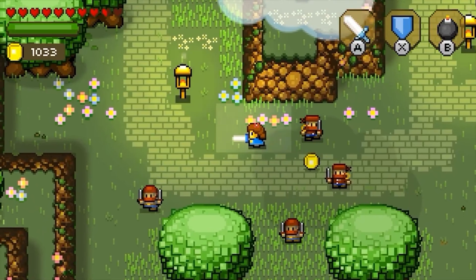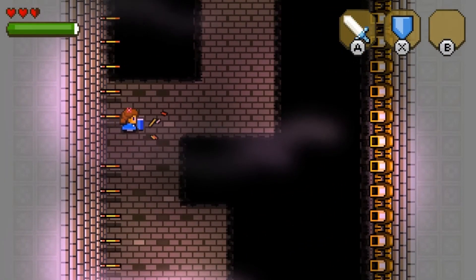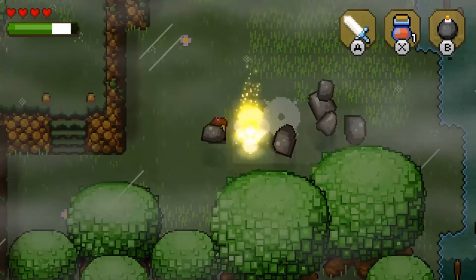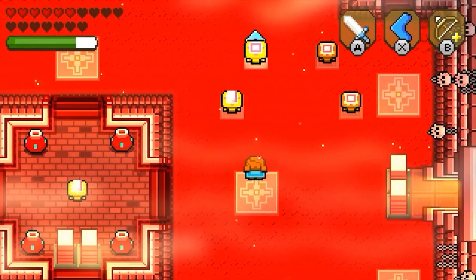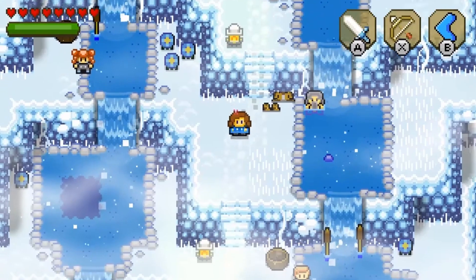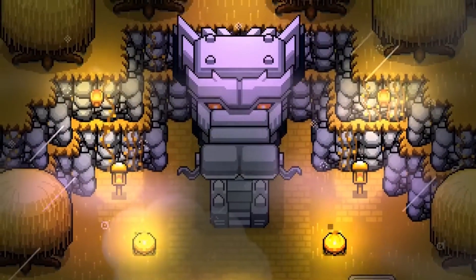Blossom Tales: The Sleeping King looks like a direct page out of A Link to the Past's book. Play as Lily, a Knight of the Rose, to save the kingdom from impending darkness. It touts an open game world, unique weapons, classic puzzle dungeons, and big bosses. Pick up this game and its sequel, The Minotaur Prince, on Steam and Nintendo Switch for $15.